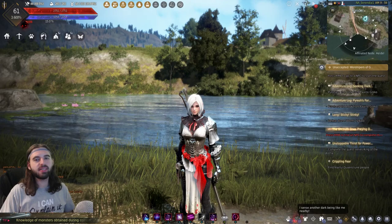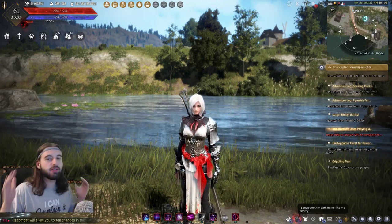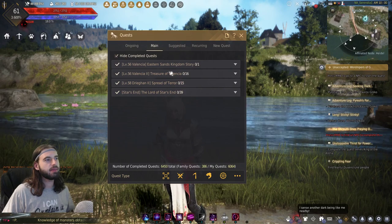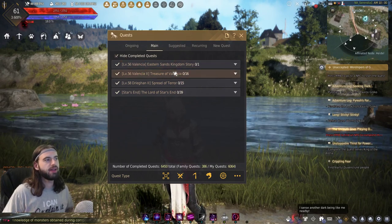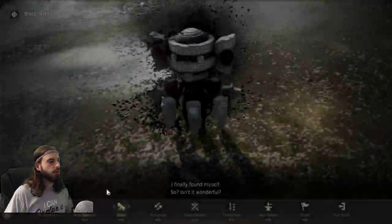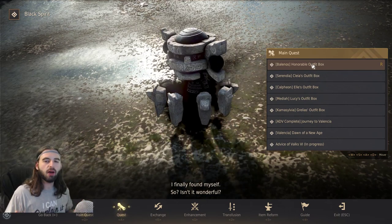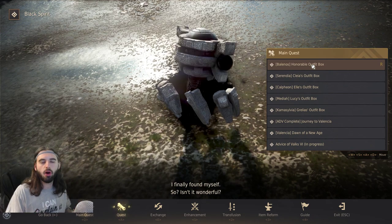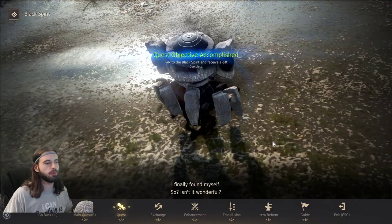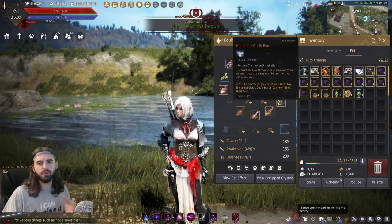The final event that hit PC is a free cosmetics event, and as we all know, fashion is the true end game in any game. For completing any main story quest area — so if you press the O key on the keyboard, click the main tab and see all the different main quests — every single main story area save for Valencia, after completing it and talking to your Black Spirit, you will have a new main quest available to you. These are various outfits you can pick up. All of the outfits are named after a person but they just correspond to different armor you can already get in the game. So if you click the Bolaños outfit box here, it's going to give you a random honorable outfit box — what you want to do first is open up the honorable outfit box.